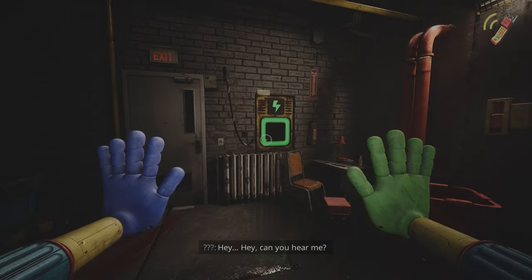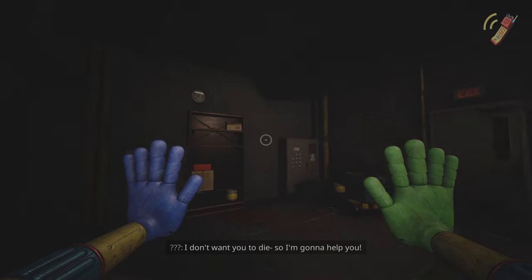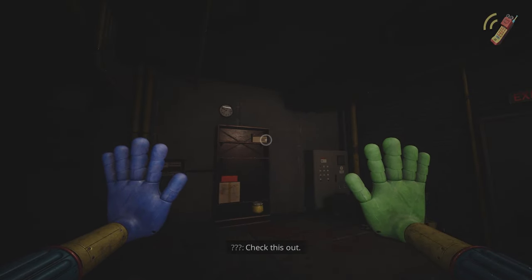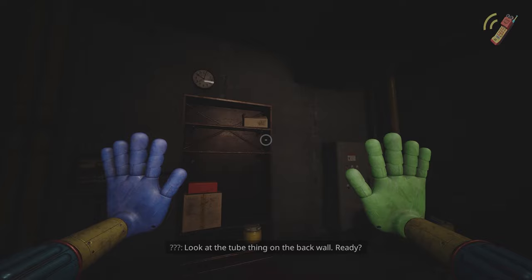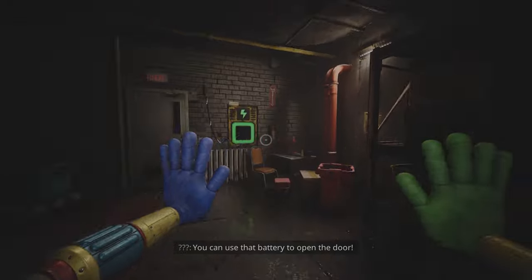Hey, can you hear me? You look kind of lost. I don't want you to die, so I'm going to help you. Check this out. Look at the tube thing on the back wall. You can use that battery to open the door.